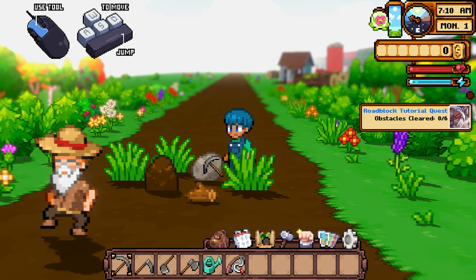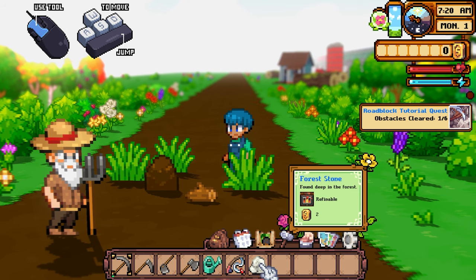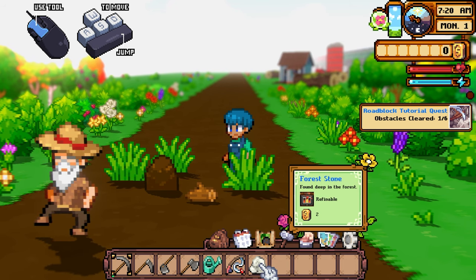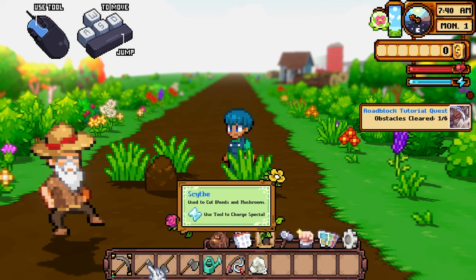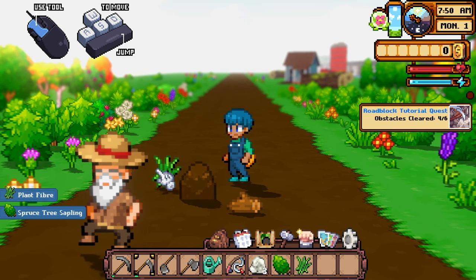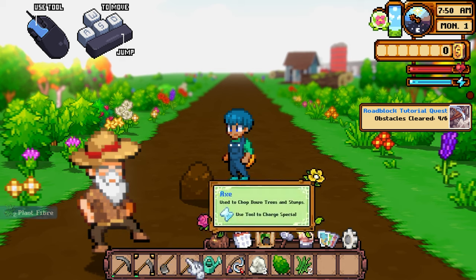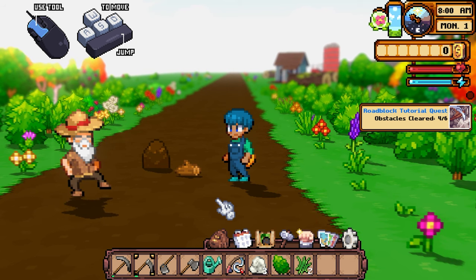This tutorial teaches us to click with the mouse to select a tool on the hotbar, then walk up and click objects to interact. With the pickaxe we can break rocks. You can select tools by clicking or use the number keys — 1, 2, 3, 4, 5, 6, etc. Walk up with WASD and click a rock. Hovering over items shows a tooltip; items labeled 'refinable' can be tumbled or refined in different fixtures.